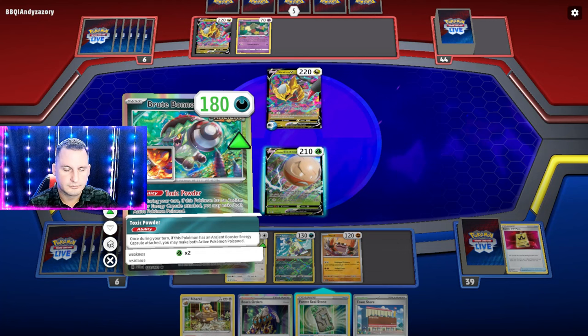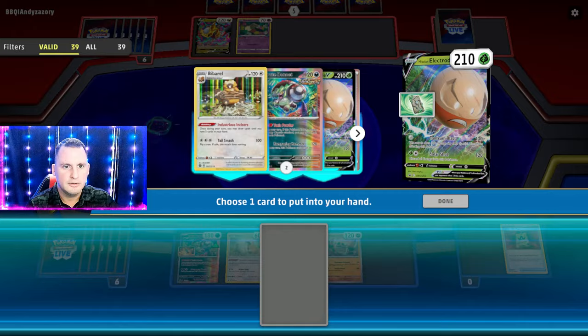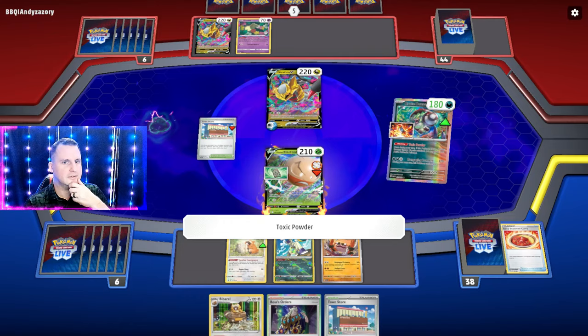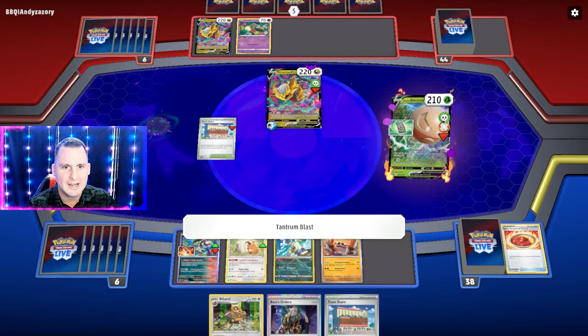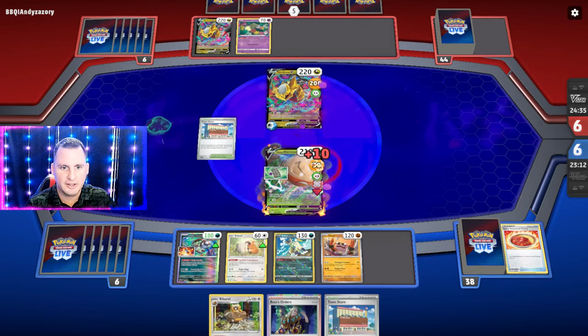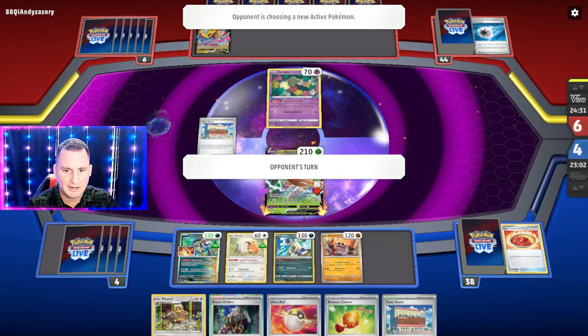We're going to use the Spicy Curry and hit it for 100 — actually we're going to just hit it out right now using Spicy Curry. Two cards right away, there's 100, there's 200, and then with Sneezler it is 230 — knockout! We're burned, and we're still burned, which is actually good because I don't have to find another one, and we're still hitting for 200 to 230. Thank you for setting that up — that was awesome! That was turn one.